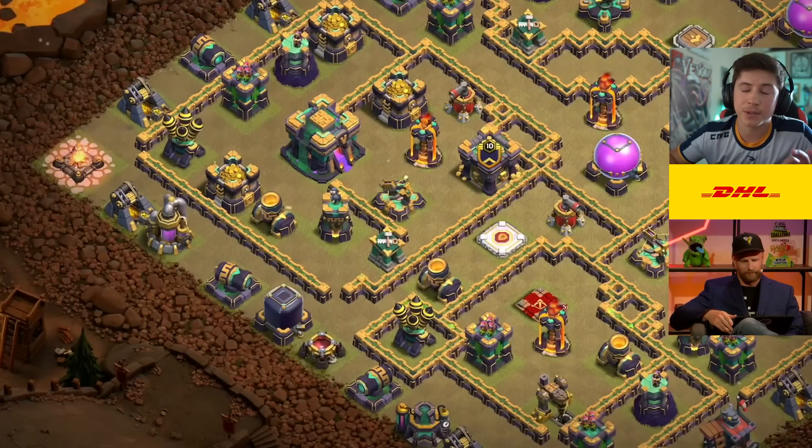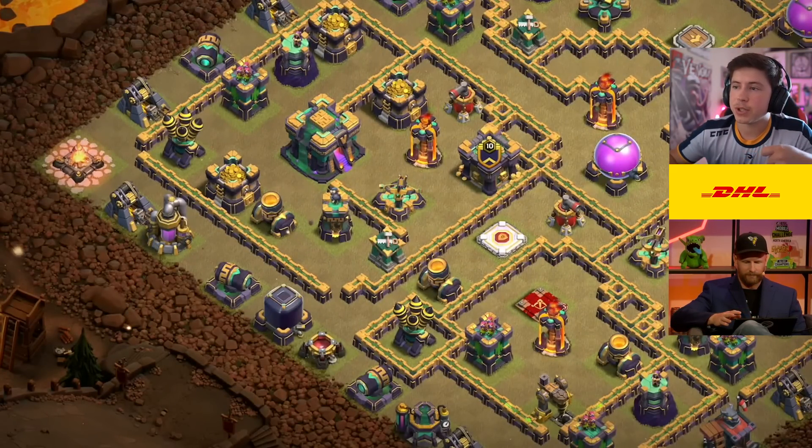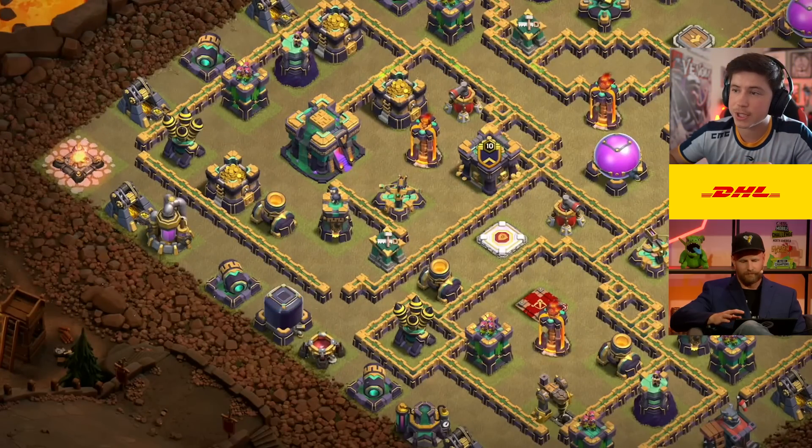So what is the first thing you're looking for when you want to do a Skelly Donut, so we know what to look for and when to use this attack strategy? The key component about using the Skelly Donut into a Flameflinger Lalo is making sure that you can get the CC building — the Clan Castle building — early with just spells, and usually getting another key defense on top of that. In this case, the Inferno Tower right next to it.